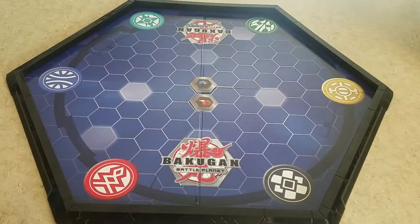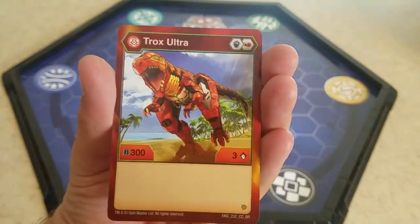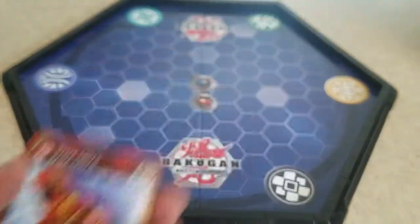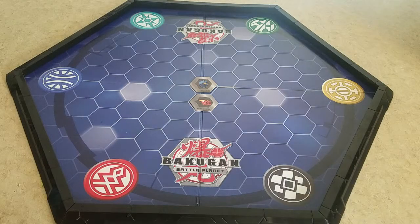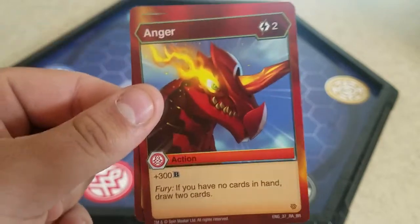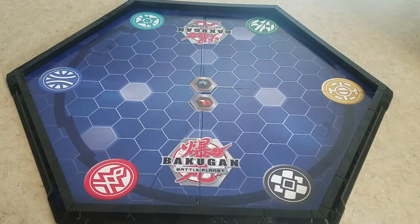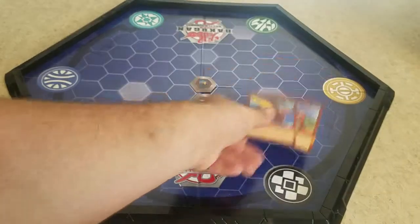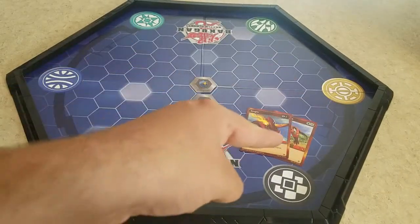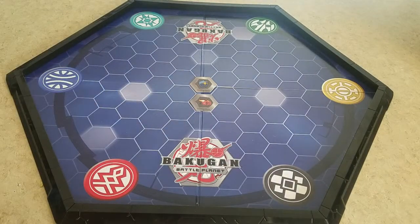More cards — they are bent, I hate when that happens. This is Trox Ultra. Blue Shield plus Fire Fist: 300B plus three damage. And then for the ability — Anger: 200. For two damage you get 300B, but you have Fury: if you have no cards in hand, draw two cards.